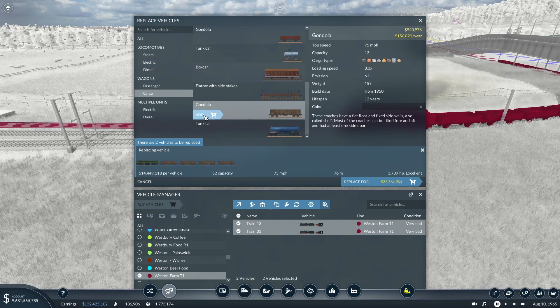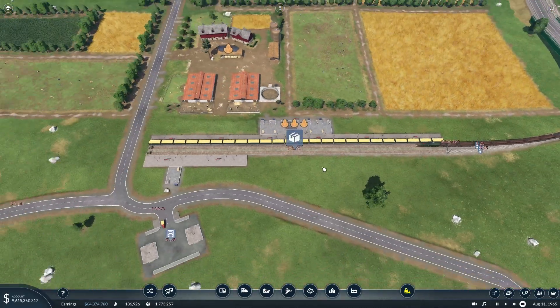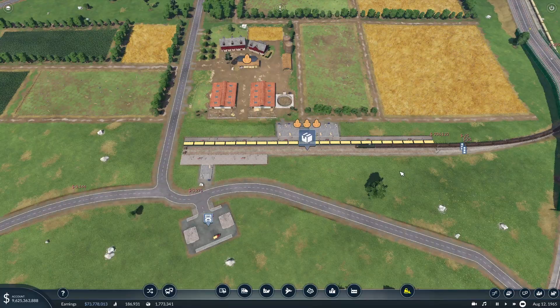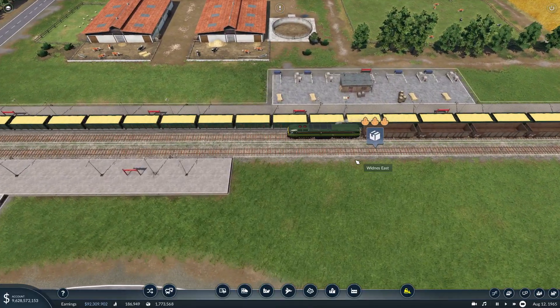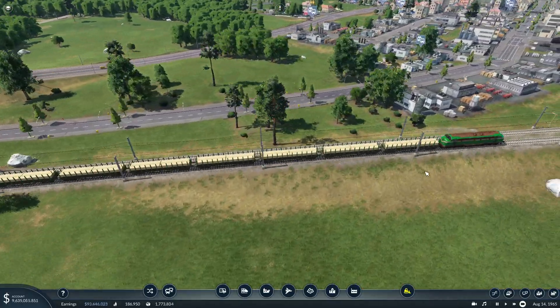I'm going to go with the fast one because I like it. Cargo - you're taking wheat, right? Yes. So we're going to go 16 wagons. Replace. Lovely, that should speed things up there. And there's a lot of wheat waiting there as well. Perfect. Ideally we're going to get rid of all the steam trains because it is 1965. I would like to see the trains being replaced slowly, and maybe the trams upgrade.